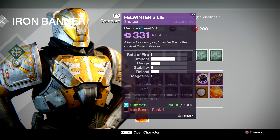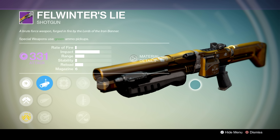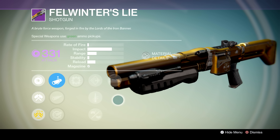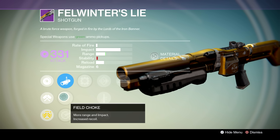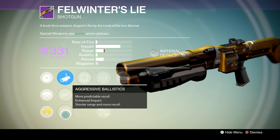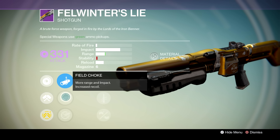Instead, save your glimmer for this bad boy right here, because Lord Saladin is selling the Felwinter's Lie Legendary Shotgun — that shotgun that you hate getting killed by at ridiculous ranges is on sale, and he's actually selling a pretty good variant with a very good roll. Felwinter's Lie is of the very high impact archetype of shotguns — very low fire rate, massive amounts of impact, and decent starting range, making it a real terror in the Crucible. In the first tree it's rocking a Linear Compensator, Field Choke, and Aggressive Ballistics. Of those three, I would recommend Field Choke for the extra boost to range. Aggressive Ballistics does grant additional stability and a little more impact, but overall I think you'd get more mileage out of Field Choke.